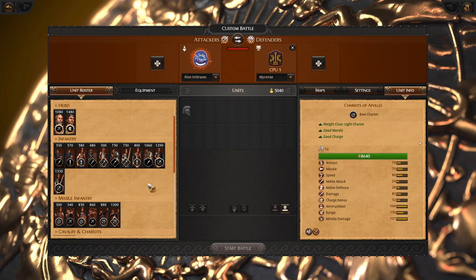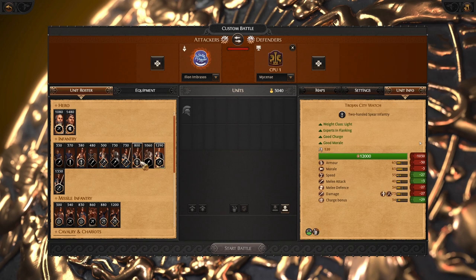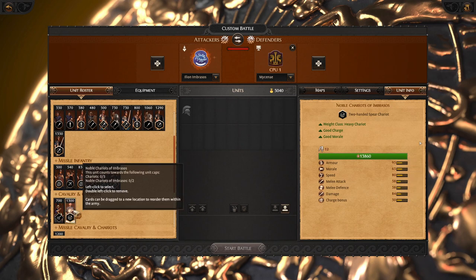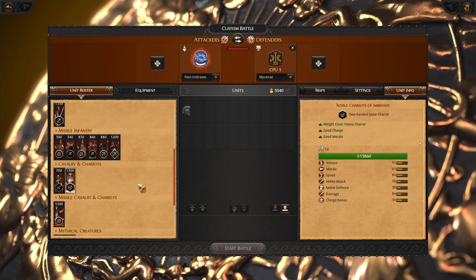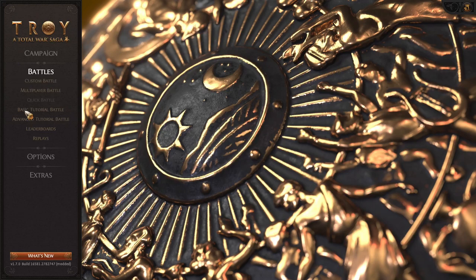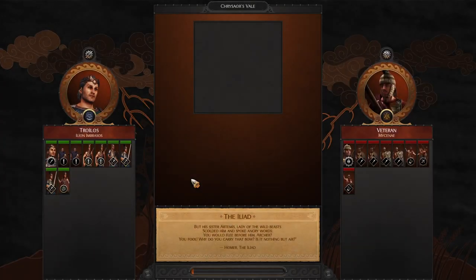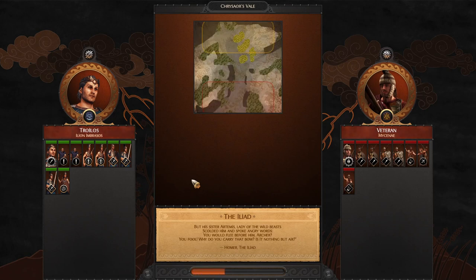Since Eleon Imbrasos has a balanced roster, you can go with a frontline with some good flankers, with or without missile support, and bring some solid chariots. This faction is very versatile and you can play it however you like. I will show you a simple battle to showcase a mid-tier composition — a very cheap, affordable army that is able to take mid-tier settlements.